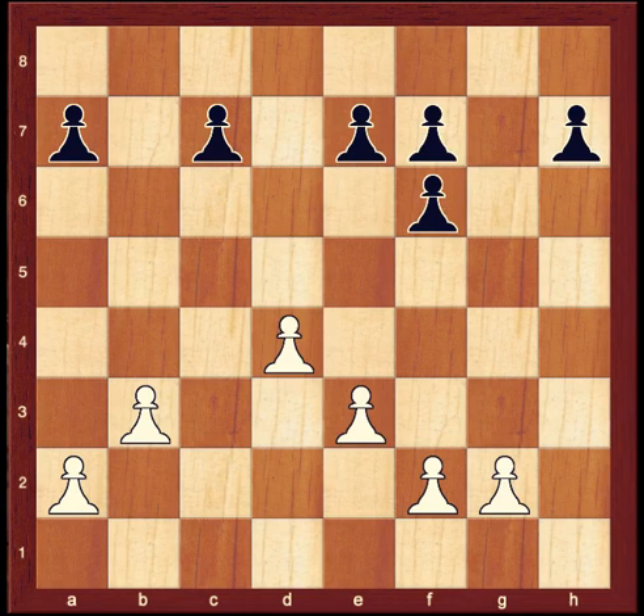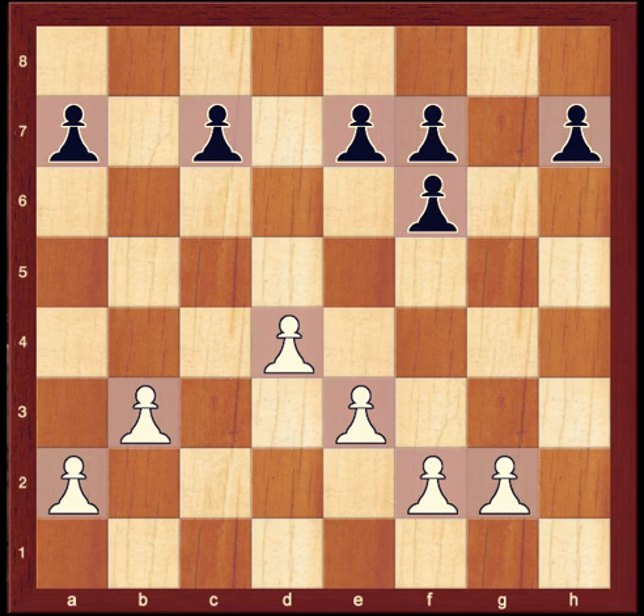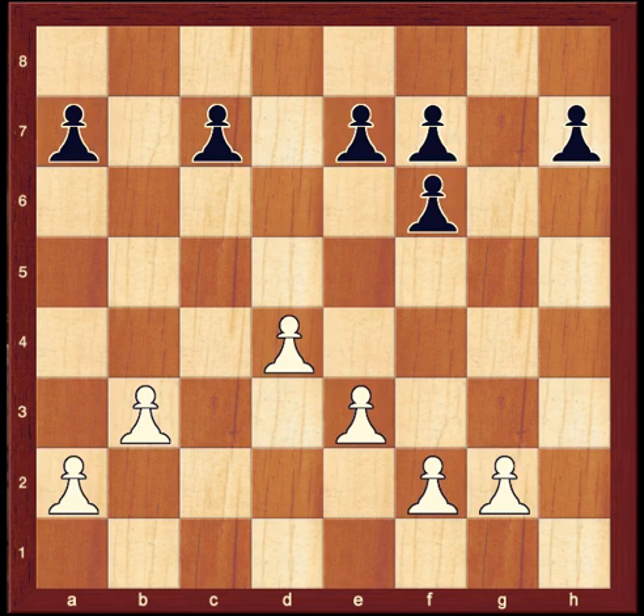Now let's return to that familiar pawn structure. We saw that black had doubled pawns and isolated pawns. There's one more weakness: pawn islands. A pawn island is a pawn or a group of pawns that has one or more files separating it from any other friendly pawns. In this position, we see that white has two pawn islands and black has four pawn islands. This is a big difference, and it means that white's pawns will be more coordinated and have fewer holes in their structure as the game progresses. A trick you can use when evaluating pawn structures, especially in or near the endgame, is to ask yourself how many pawn islands each player has.